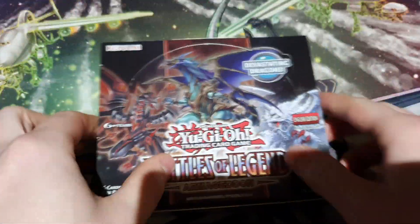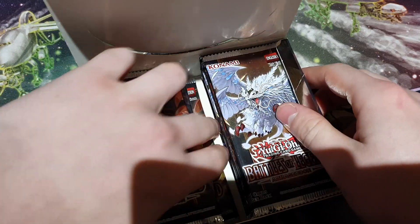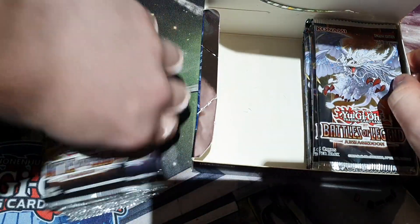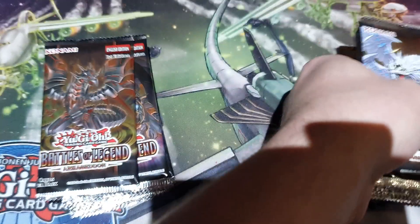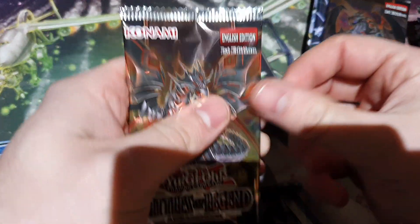I thought Judgment Dragon was already a Fusion Synchro, but it's not. Anyway, standard all 24 packs — as you can see we've got all the little art sets on the inside. All righty, we're gonna start with this side. Let's see what we get, and of course the big chases in here are Starlight foil.